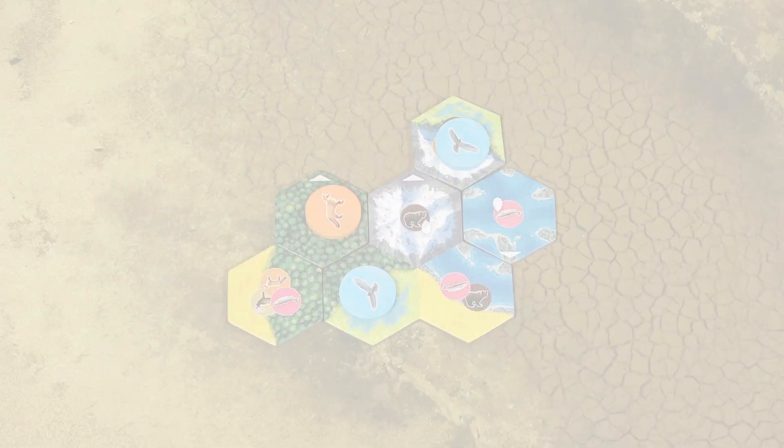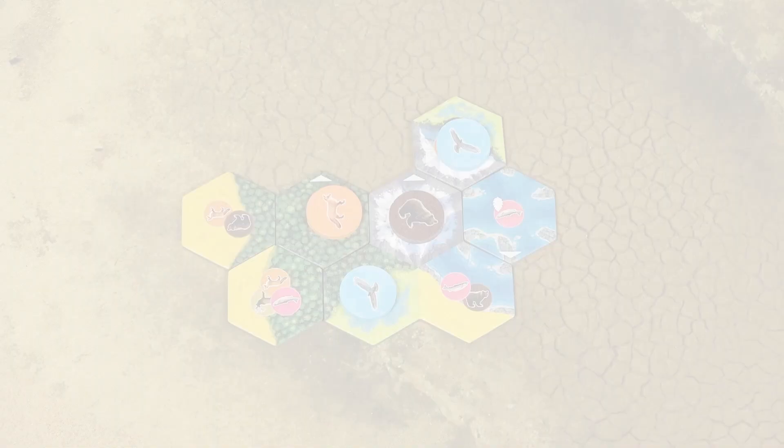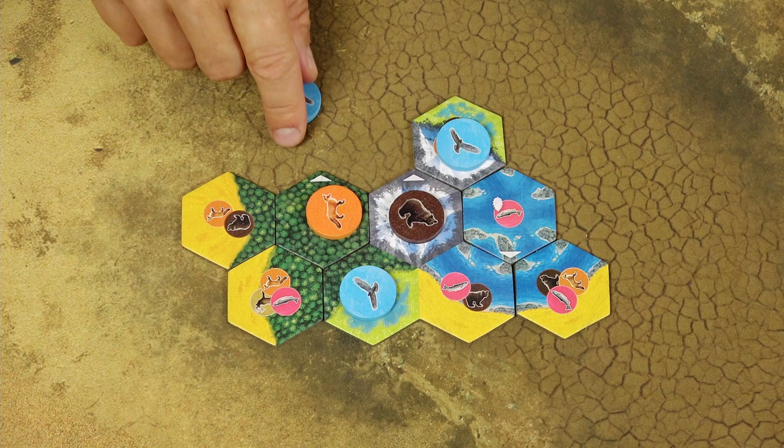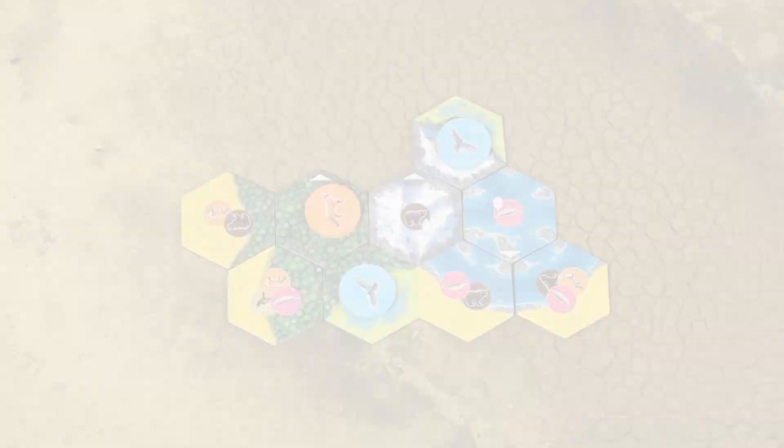After placing the habitat tile, you may place the wildlife token. You may only place it on empty habitat tiles, and the habitat tile must show the type of wildlife token you want to place there. You don't have to place the token on the tile you just added — you may place it on any other legal tile. If there is no legal habitat tile for your wildlife token, it must be returned to the cloth bag. You may also voluntarily choose not to place the wildlife token and return it to the cloth bag, even if you do have legal spaces for it.